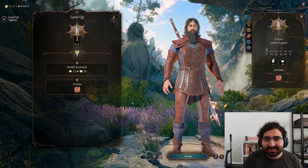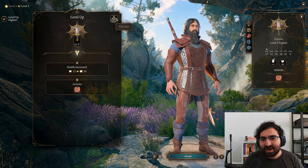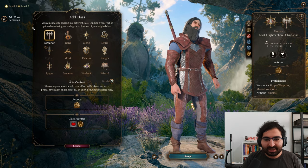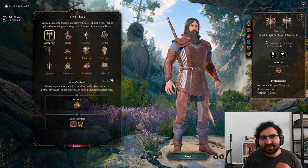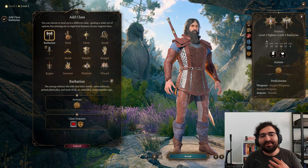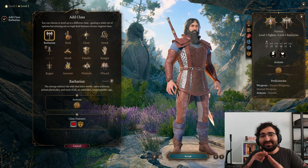To access multi-classing when you're on your level-up page, you have to press this little button here — 'Add Class' — so you click on it and then you can pick whichever class you want to multi-class your levels into. Now because there are so many options to choose from it might be a little daunting initially, but with these tips you'll be making your choices in no time.